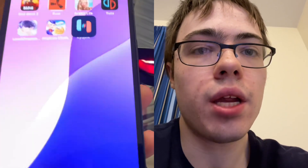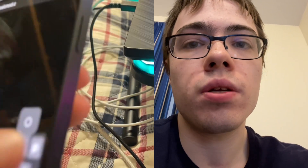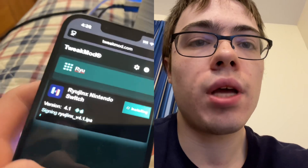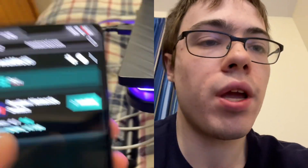The first thing we're going to do is go to the browser and go to this website called tweakmod.com. Once you're on this website, go to the search bar, type in Ryujinx, and press install. Before it downloads, there's going to be a verification step.